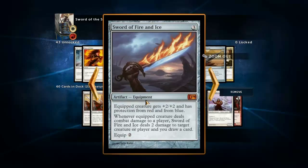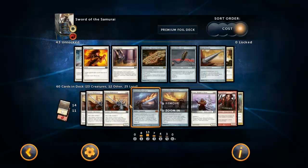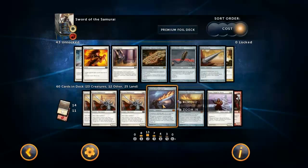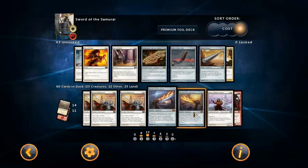We've got Sword of Fire and Ice and Sword of War and Peace. They are pretty good - sometimes you want to get these instead of Jitte if your opponent is running a deck that just can't handle them. Most of the time Jitte is obviously the better card, but if someone's running colors that can't handle these swords, then they're pretty good to get.